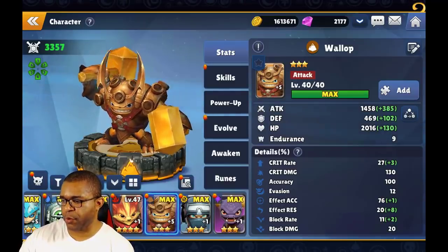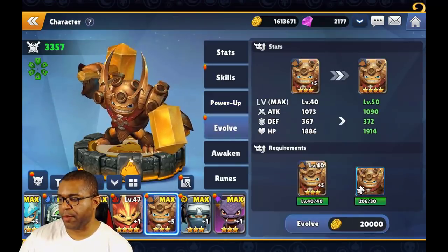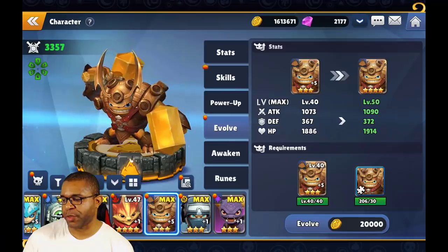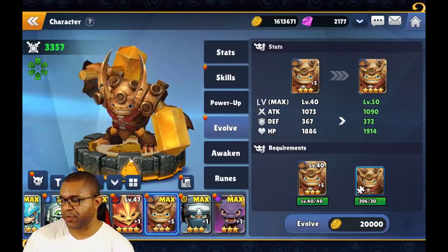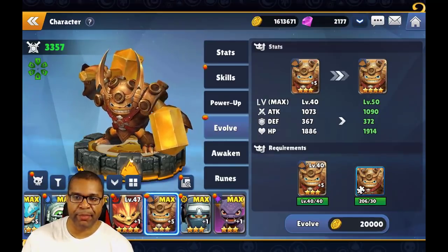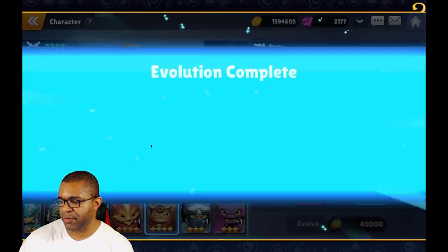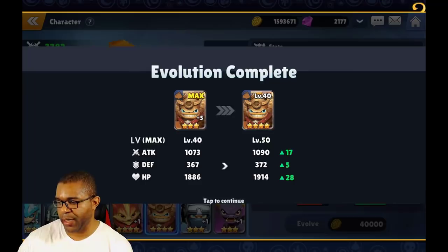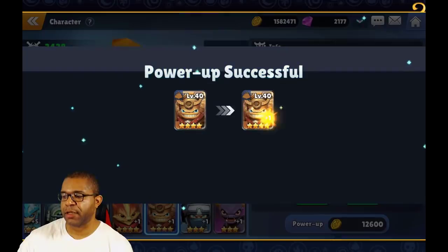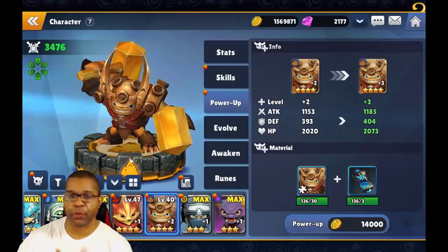My Wallop is currently maxed out at level 40 with all powerups at plus five. Since I've maxed him out on the power-up side, I can go ahead and evolve him because I meet all the requirements. Evolving increases the max level of the Skylander, which is important because a higher level allows base stats — attack, defense, and HP — to improve. After evolution, the power-up goes back down to zero, so we'll have to continuously farm soulstones or collect them through summons to max it out and evolve again.